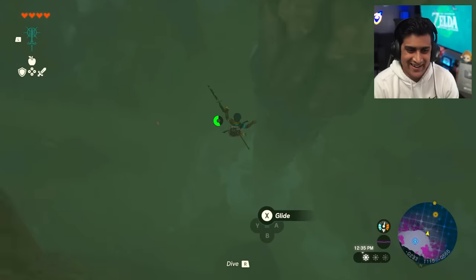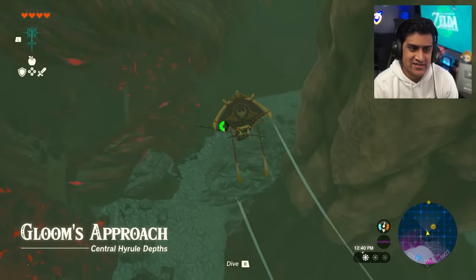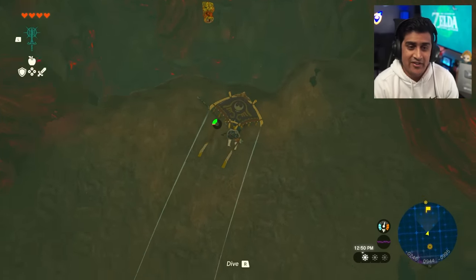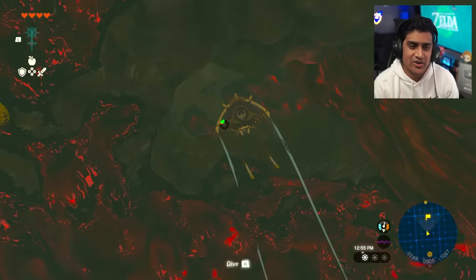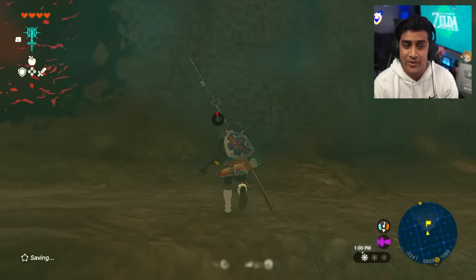Drop back down and glide right where we did last time - look for the enemies on the wall to know you're in the right spot. But this time there are no enemies here since we already cleared them. If your Lynel fight doesn't go well, you can literally reload to a point where there are no other monsters.